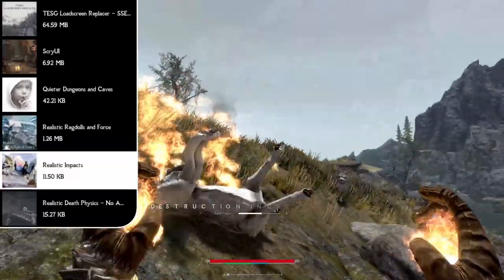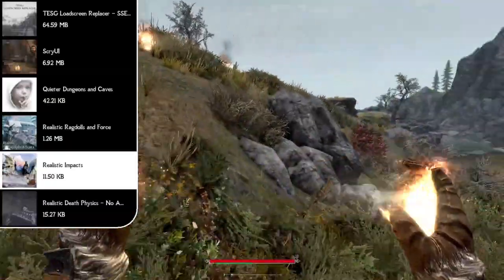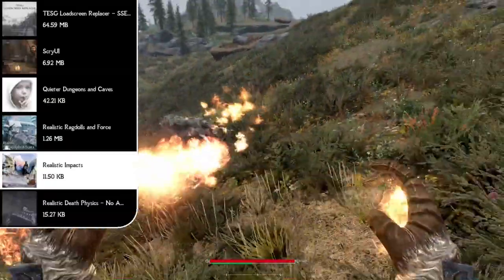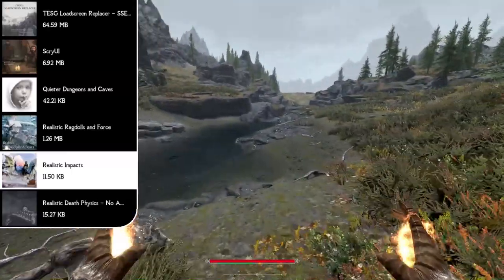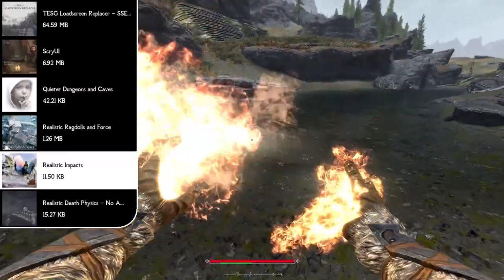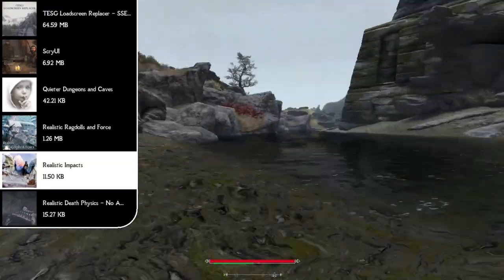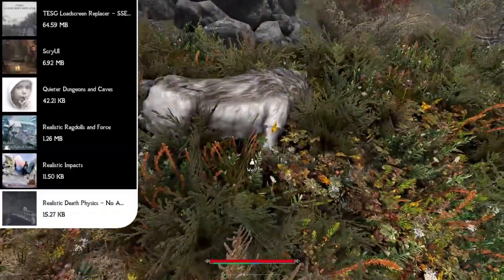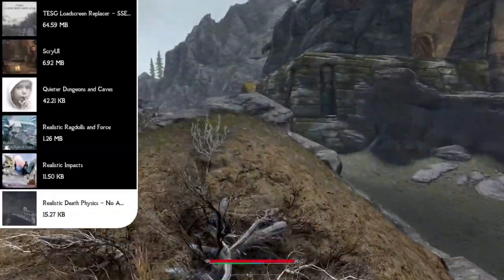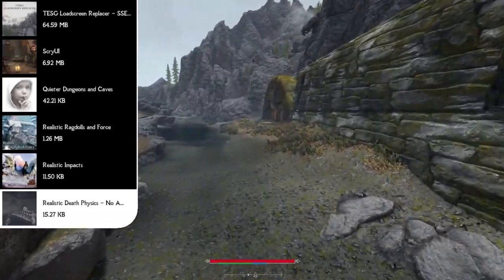The Realistic Impacts mod makes it so large beasts impose more realistic power attacks — dragon ground wing attacks can send opponents into the air, and mammoth forward and standing power attacks can do the same, making these creatures far more dangerous up close. The Realistic Death Physics mod simply removes death animations from animals and NPCs so they ragdoll immediately instead of doing that spinning animation before they die.